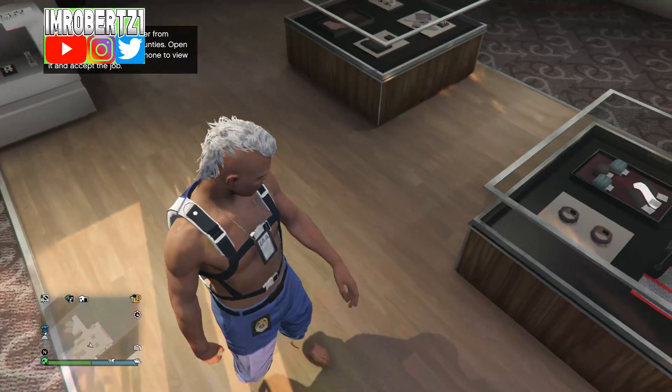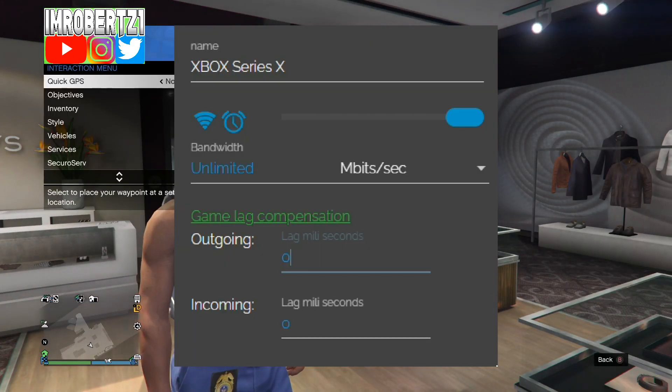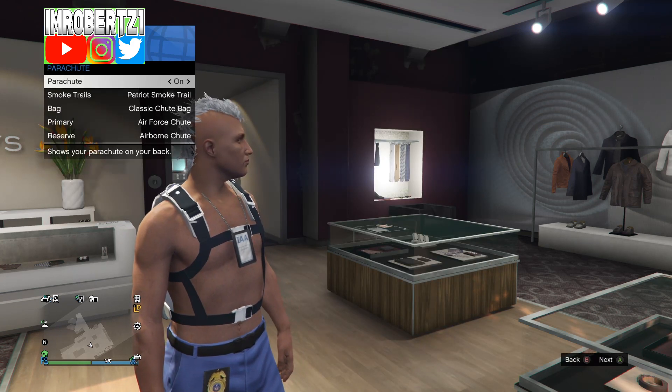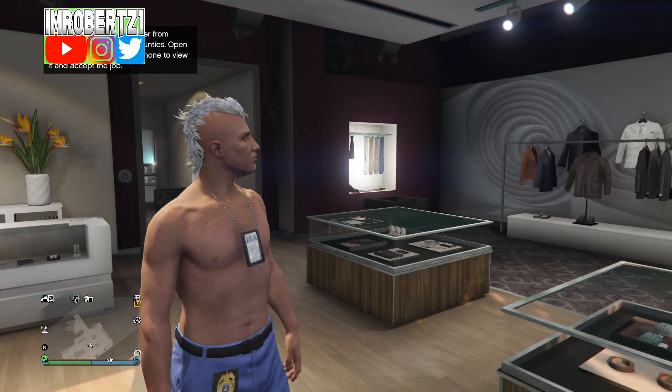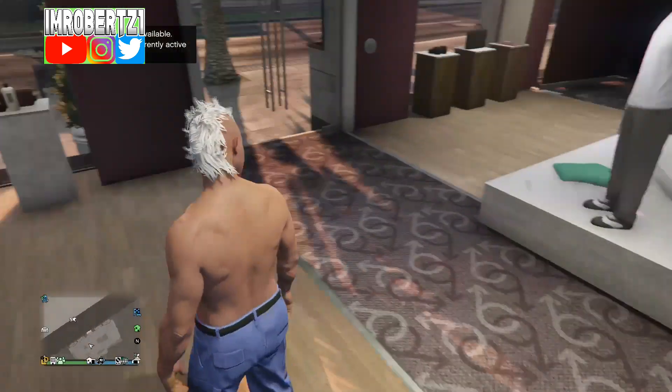Now back on console 1, reconnect your connection with NetCut. Set your incoming to 0, change kbit/sec to mbit/sec, then set the bandwidth to unlimited. Now take off your parachute, wait for the game save, then exit story mode then go back to an invite only session.